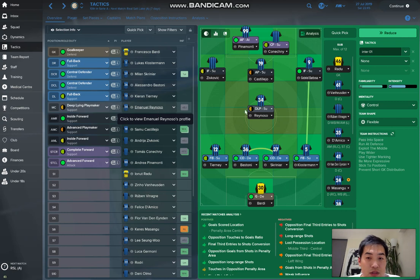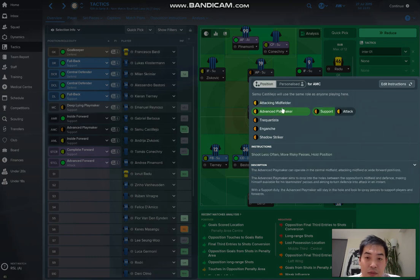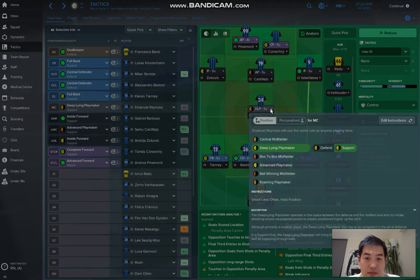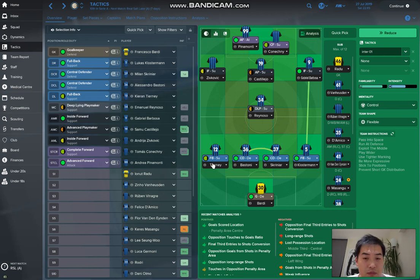So on the central midfielder, the roles I use are: advanced forward attack, then complete forward support. On the left hand side, inside forward support — don't put it as a winger, but inside forward support. In the central midfielder position, advanced playmaker support — they calm down a bit but actually help the other players to score. On the right hand side, inside forward support. And then the deeper central midfielder, deep lying playmaker to support. I got Emmanuel Reynoso, who I highlighted in my previous video. He is very good, and his leadership is also good. He's gone up to 31.5 million — I bought him for probably 2 or 3 million from an Argentinian team.